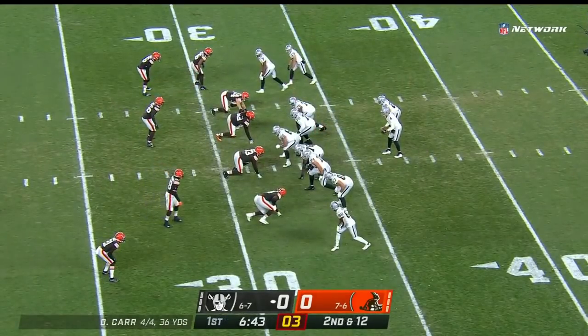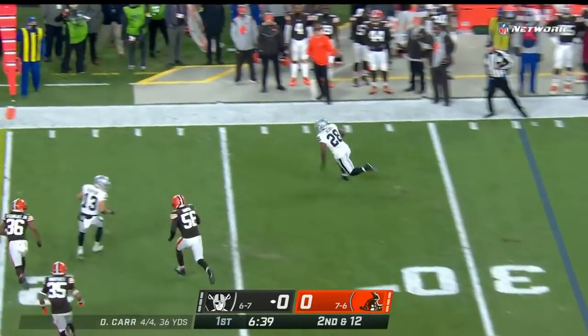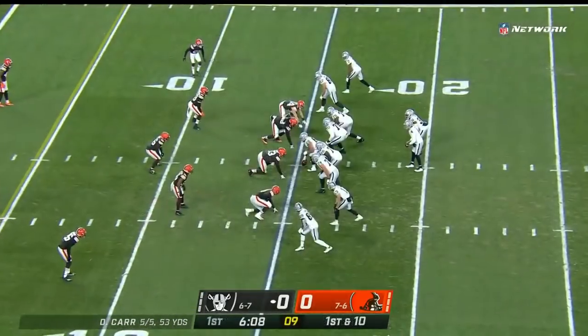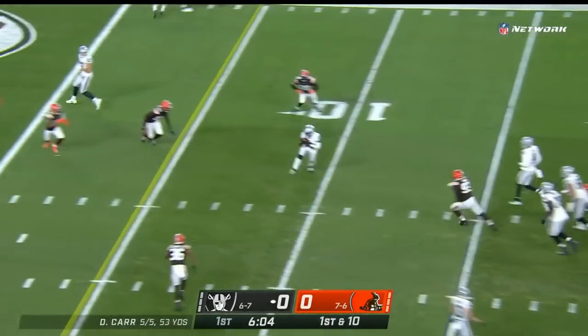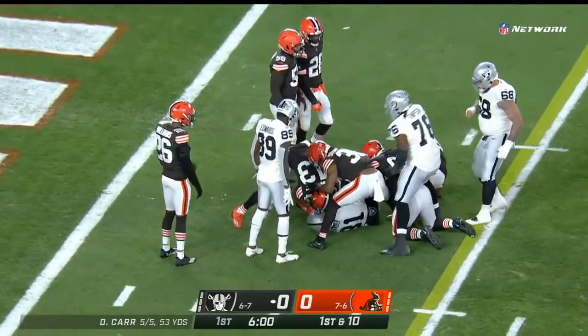First and foremost, there's a human element to all these things. On second down, there's Josh Jacobs — he's had more catches this season than any other in his career. Veteran Carr moves the Raiders down the field on their first drive. He steps up and throws over the middle for Peyton Barber, who crashes inside the five, and it's first and goal.